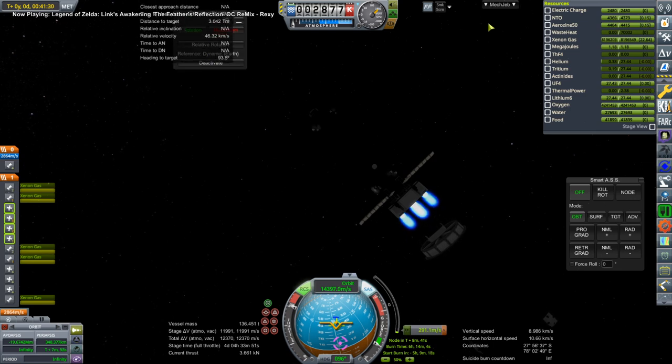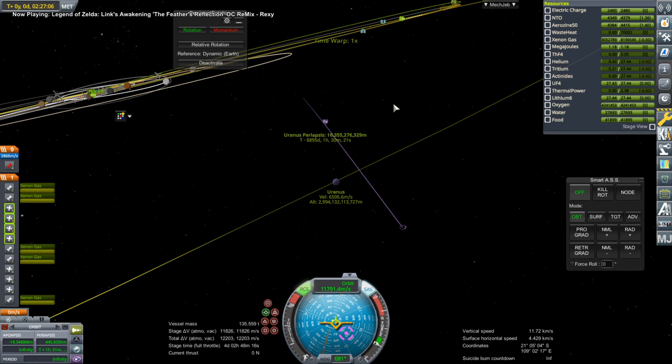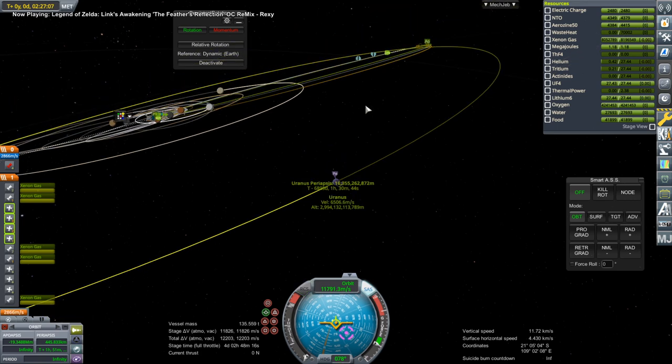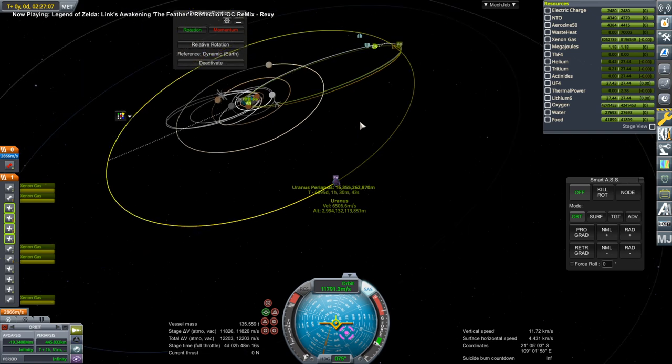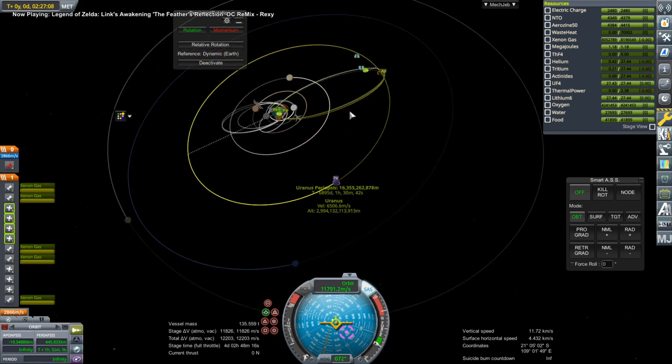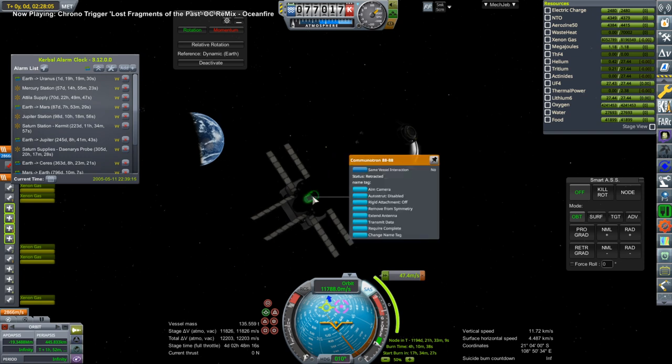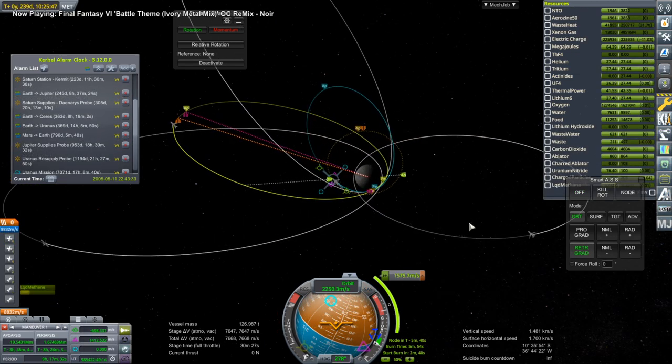We proceed and finally get our Uranus encounter, so these supplies — oxygen and more — will be on their way to Mikko. I don't remember whether the supplies arrive before or after Mikko actually gets there. It's a 20-year trip, so we really needed the supplies, and it's a 20-year trip back too.